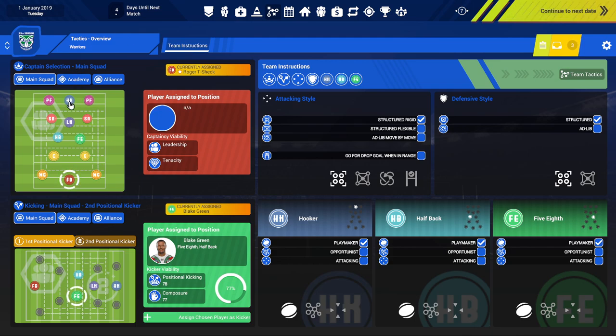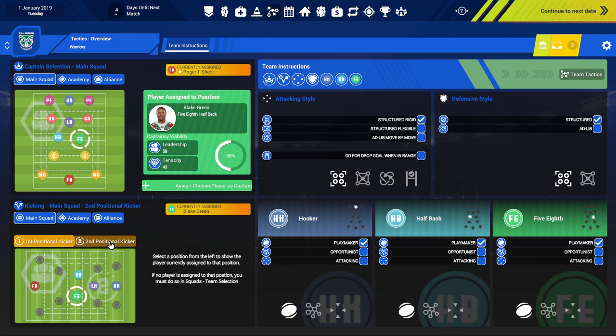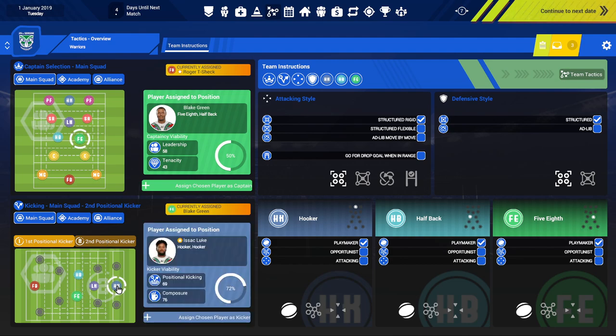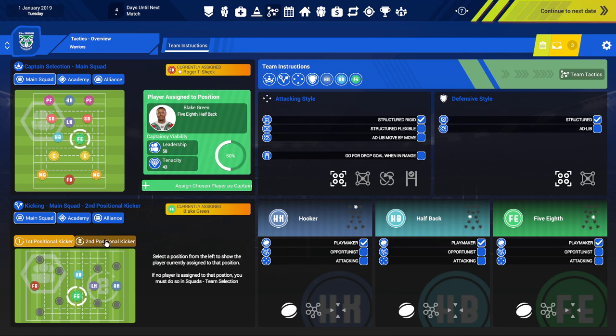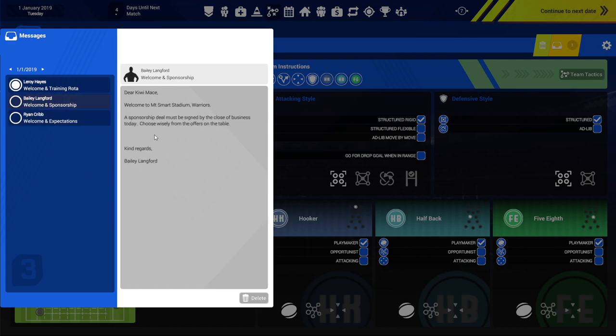Here goes the attack overview. I want to check that the kicker is currently assigned. So Green is the first kicker — confirmed. For the second kicker — let me check — it looks like it went to Isaac Luke. Okay. We've got some inbox messages: welcome to Mount Smart Stadium, they want us to reach the semi-finals, and there are some bottom teams to manage as well. It's showing in pounds — I want to see if we can swap that to dollars. A sponsorship deal must be signed by close of business today — I'm pretty sure we've done that.